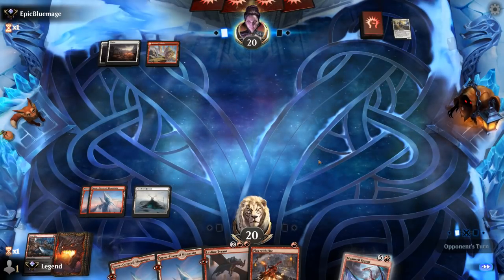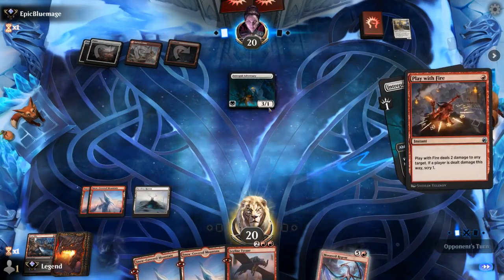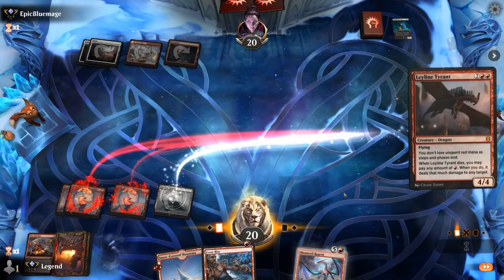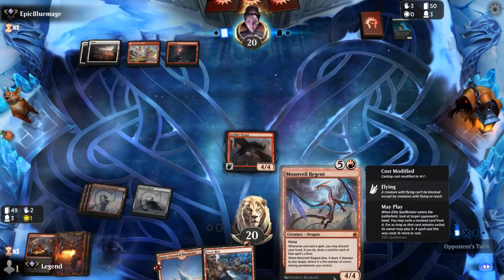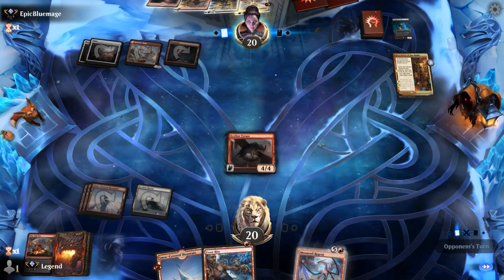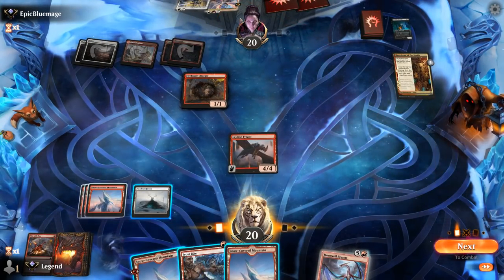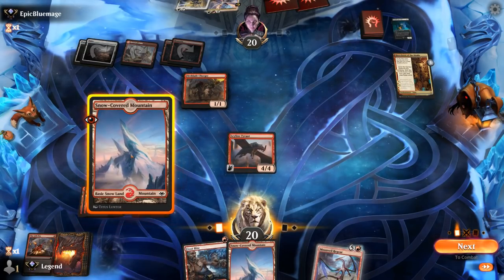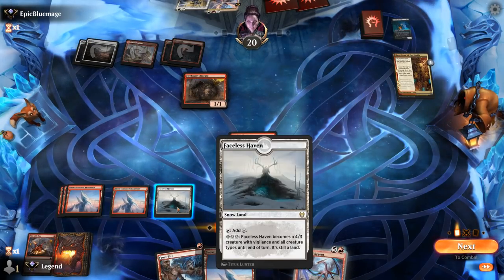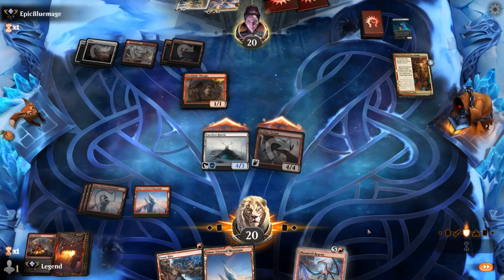We've got another removal spell and an Adversary we can kill even after they spend the 2. We play Leyline Tyrant and can maybe even play a Moonveil Regent thanks to the extra mana from Tyrant at some point. Showdown refuels them — that's the strength of red-white. They'll be able to cast two of their spells here. I might want to keep Frostbite around to kill whatever they target with their Ignition, but I can still attack with Haven.